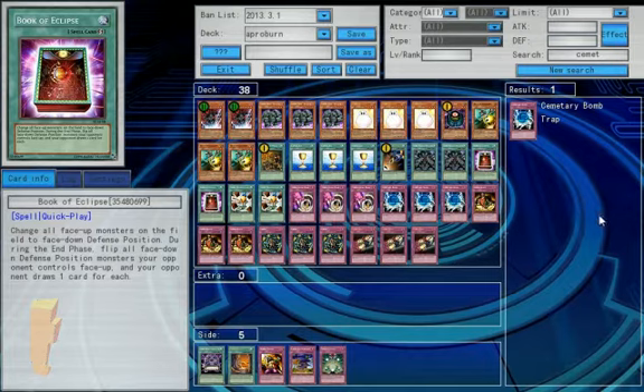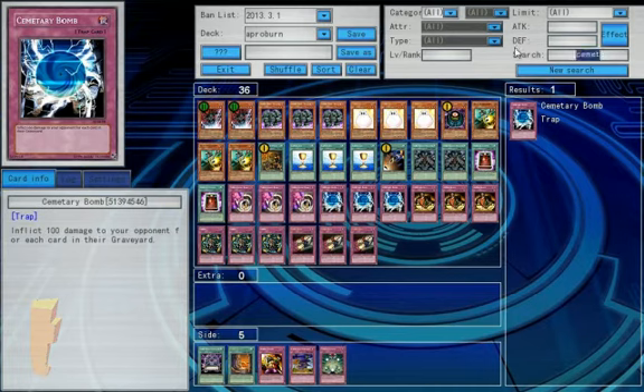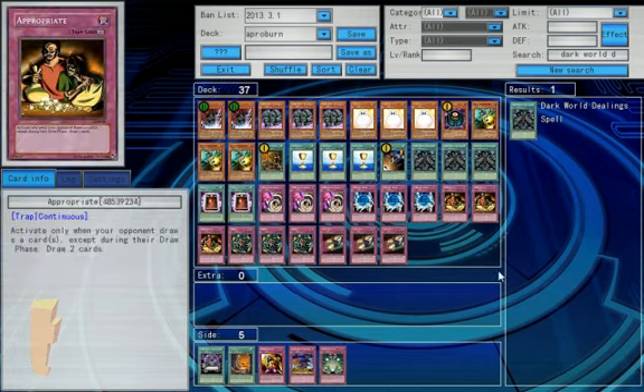Again, the Hand Destructions aren't that great either. I like Dark World Dealings for this a little more. You get to see some live edits here. There's really not much else for making your opponent draw. If you grab one more Eclipse...